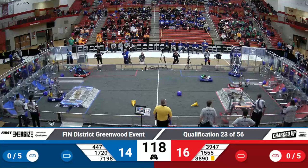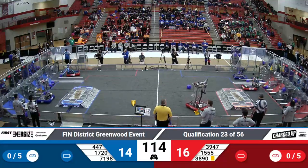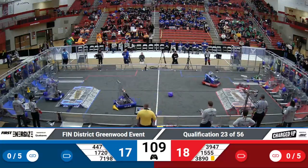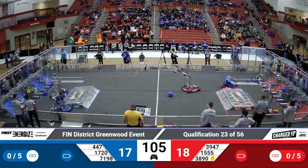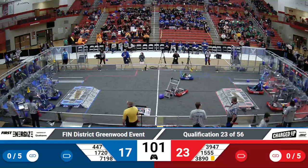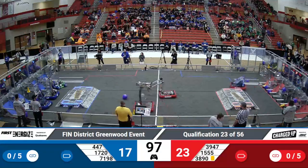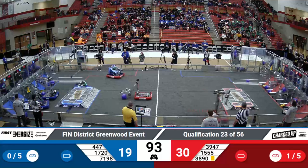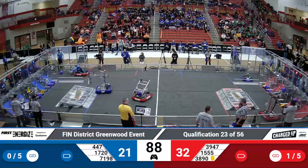On the Red Alliance, 3947 The Last Crusader is able to score one. They're looking to score another. 447 able to gently place that cone on the middle node. Center of the field, 3890 on the Red Alliance. They're looking to swing their arm around and acquire a cube themselves, breaking away — making sure they don't break away from that cube. Three blue robots simultaneously scoring all in their grid.